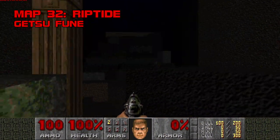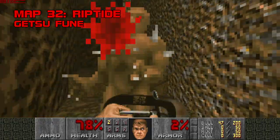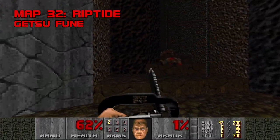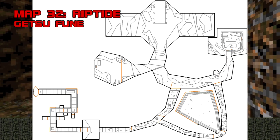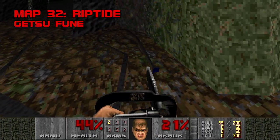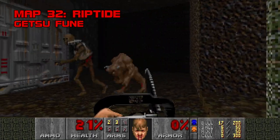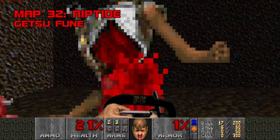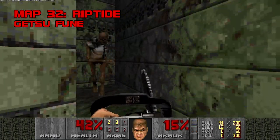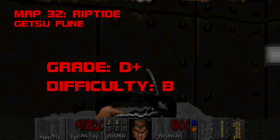Map 32, Riptide. Believe it — this is what you fought through Iron Exuvier for: an underwater, berserkless Tyson map with almost no health or ammo in it. Playing Riptide, one thing is clear: Getsufune answers to nobody but Getsufune. In a world of ribixes and skillsaws, almost no one in their right mind today has the gumption to look at a map like this and say, 'Yep, this is something people need to play.' In two words, Riptide is fascinating garbage. It's chintzy, painful, and almost unplayable without this obscure secret — push on the frayed end of this cord and you'll get a shotgun and a precious stimpak. Even though I can't give Riptide a good grade, in a weird way I actually really like it. It's rare to see a mapper's unfiltered view of the world. The lesson here is you can easily fail to make maps that please others, so you might as well make maps that you love. Never change, Getsufune. Grade D+, Difficulty B.